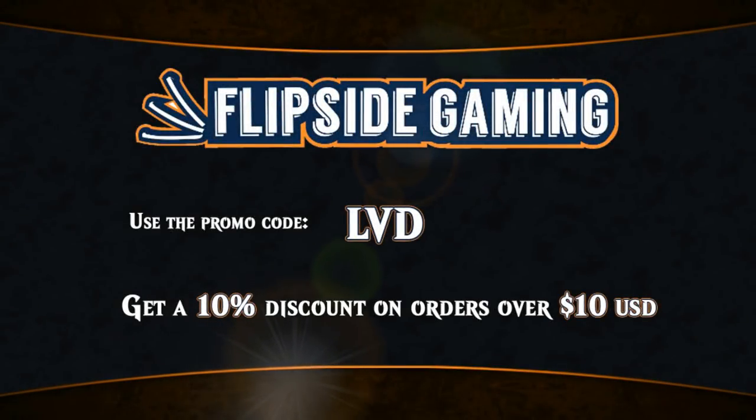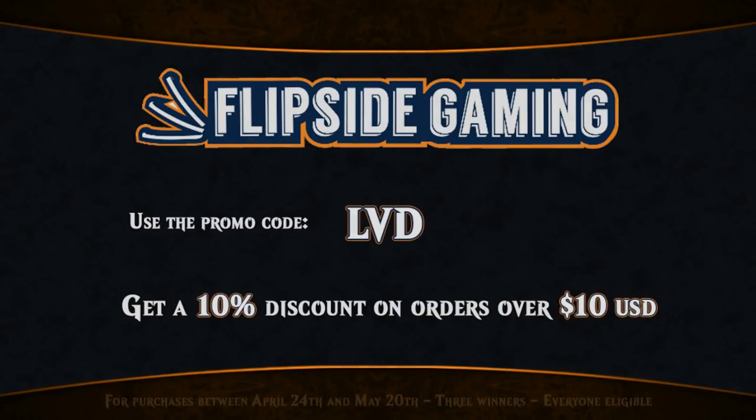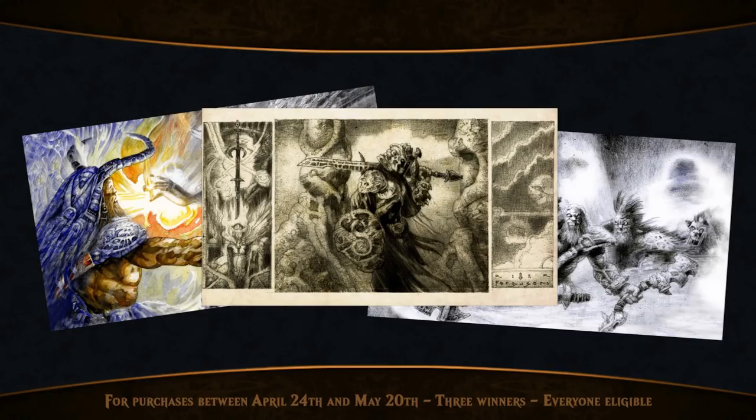At FlipSideGaming.com you can use the promo code LVD to get a 10% discount on orders over $10. You also get automatically entered into the Richard Cain Ferguson Playmat giveaway.